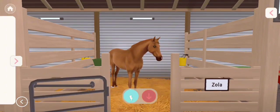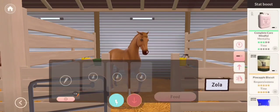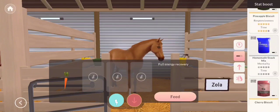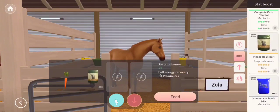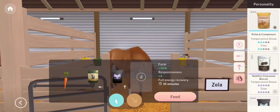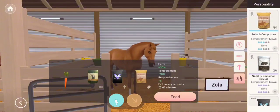With Zola, because I'm competing her - this is what I give to my Grand Prix horses that I qualify for Grand Prix and occasionally compete in - I give them 100% really good Responsiveness, Form Up, and I'm going to give her Temperament Down because she's quite spicy. And that is it.